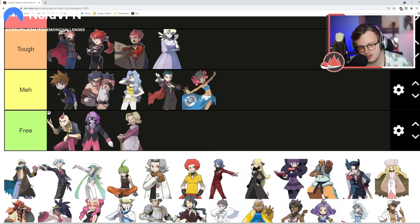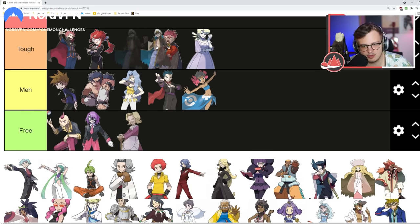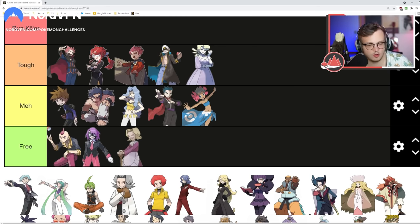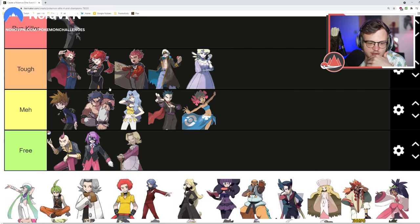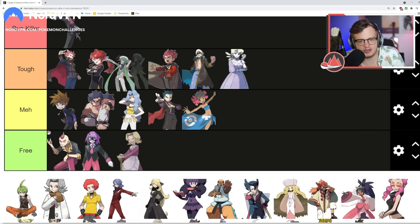Steven is a run killer, if only for his Metagross. A lot of his pokemon are capped, but the Metagross alone makes this fight so difficult — it's a really tough pokemon to deal with and he has quite a bit of type diversity. Steven is the first run killer. Wallace — I'm not sure he's a run killer because he lacks type diversity. The Gyarados and Wailord can be hard to kill, but I don't think there's an imminent threat to wipe you, so somewhere in mid-Tough.